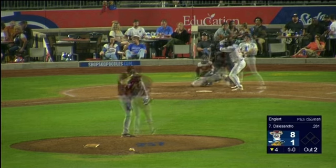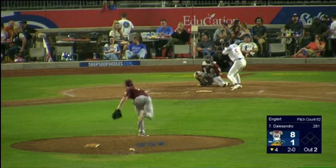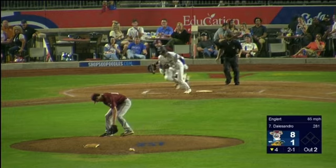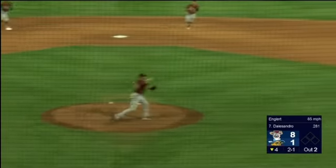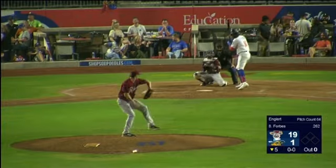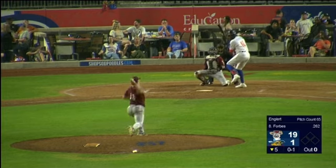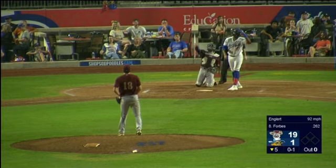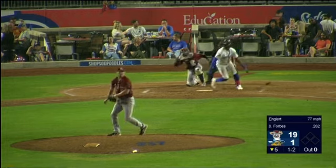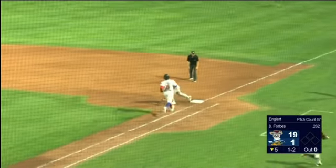First pitch to D'Alessandro. Anglert's 1-0 pitch missed. 2-0. Fouled straight back, 2-1 pitch. D'Alessandro right back to Anglert — knocks it down, will collect his feet and throw to first. First pitch to Taekwon — here's a strike. Forbes takes up, 1-2. Taekwon on the ground — Norin Ellis finds it and throws to first in time.